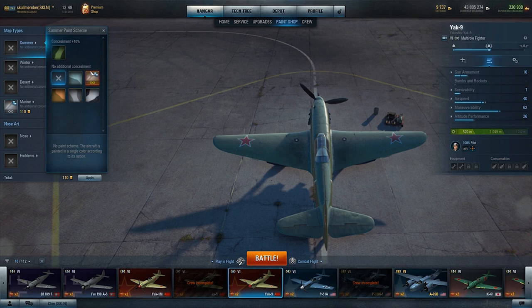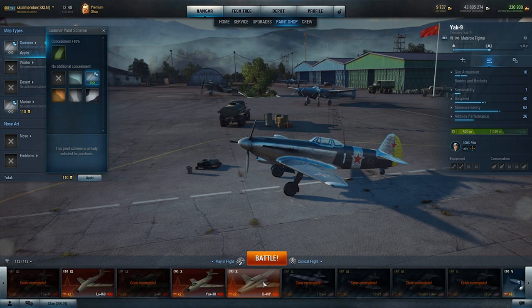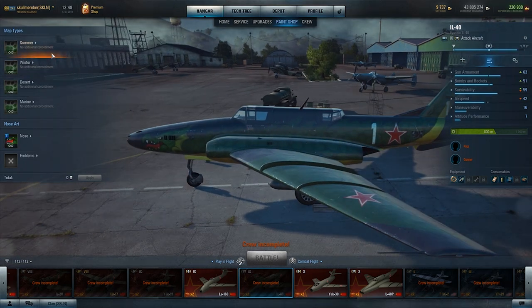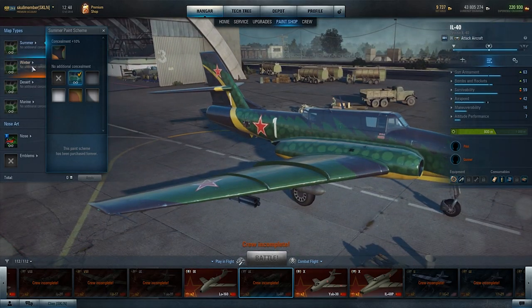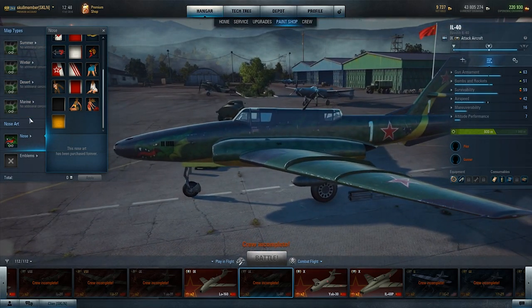So if you want it, it will be in the no additional concealment section and you just have to choose whatever you like. Some planes will have special paints, some planes don't. One that I know for sure has a special paint is the IL-40. This has a special paint as well — there you go, a little paw. That is a special paint. I decided to buy this one forever because I really like it, so I was like — you know what, I'll pay gold for it and keep it forever. You only pay gold once on this because you've done all four at the same time.